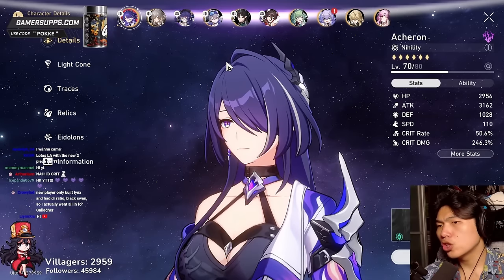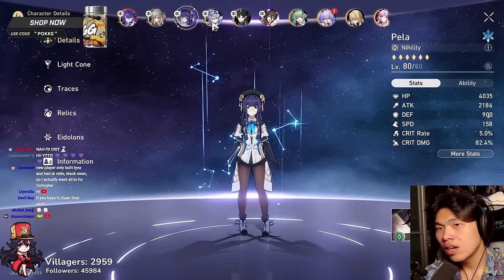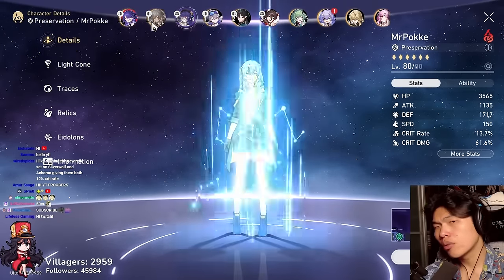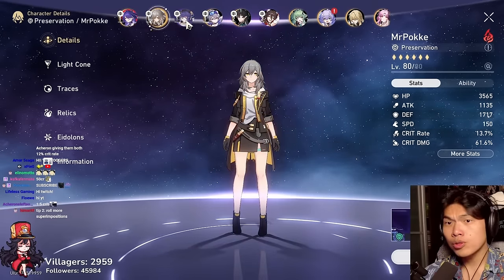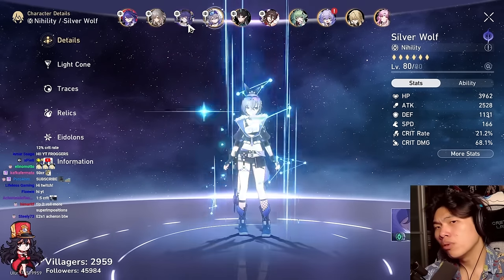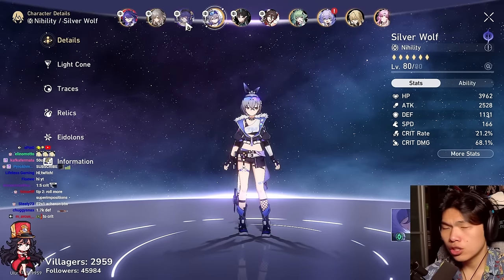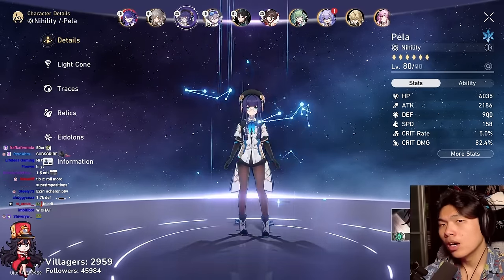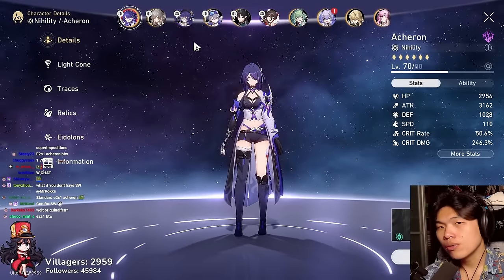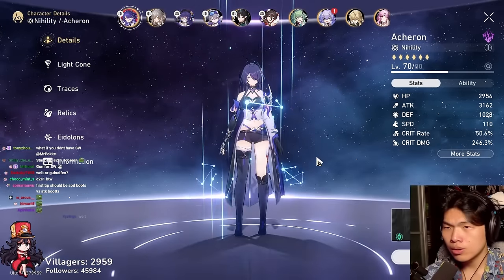Before we begin, I will just use a very standard Acheron team, which is going to be Acheron running with Fire MC, Pela, as well as Silver Wolf. This is probably the most free-to-play accessible yet highest damage output team. If free-to-play players do not have Silver Wolf, feel free to swap in a good Nihility unit and you will still achieve pretty optimal results. Keep in mind my Acheron is at E2, but I'm going to be running the exact same team you would run for an E0-S0 Acheron.